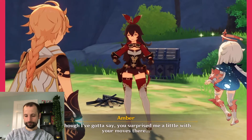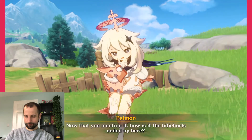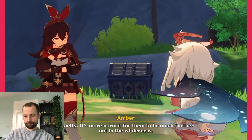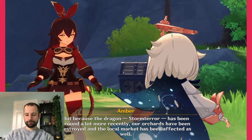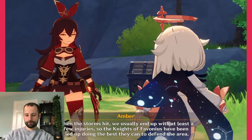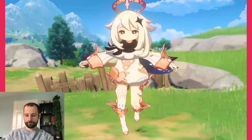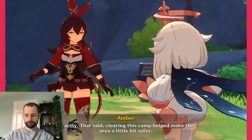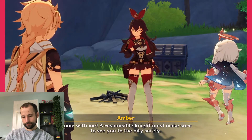Though I've got to say you surprised me a little with your moves there. Thanks for the backup. Now that you mention it, how did the Hilichurls end up here? These creatures don't seem like the type to set up camp so close to cities. It's more normal for them to be much further out in the wilderness. But because the dragon, Storm Terror, has been around a lot more recently, our orchards have been destroyed and the local market has been affected. When the storms hit, we usually end up with at least a few injuries, so the Knights of Favonius have been tied up defending the area. So these annoying creatures have been getting closer and closer to the city. Clearing this camp helped make the area a little bit safer. Come with me — a responsible Knight must make sure to see you to the city safely.